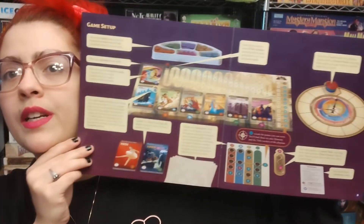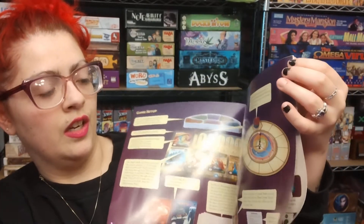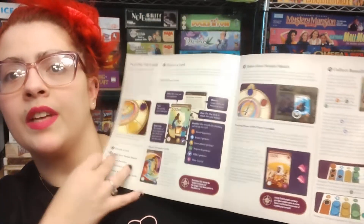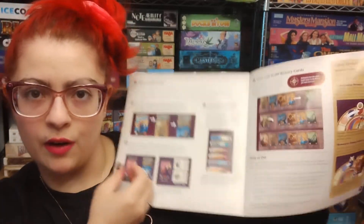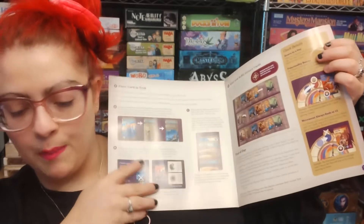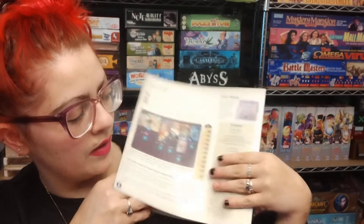And then on top of that we've got the rulebook, so let's take a quick flip through here. We've got a pretty nice setup image — I love when we have a really descriptive image of the setup. I haven't read the rules yet, so I don't know how to play or what every component is for. We're just looking at the components today, but the rules are not too thick and everything looks like it has a lot of really cool examples, so it should be pretty easy for me to learn from.